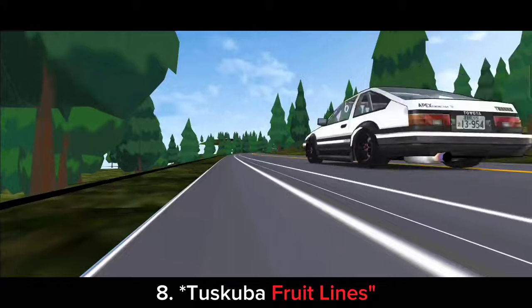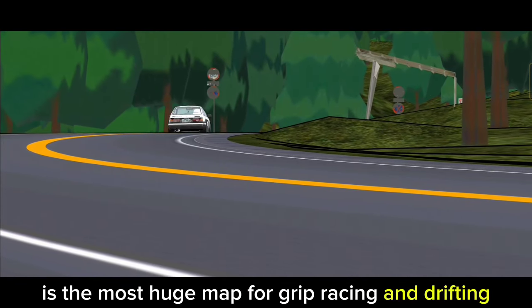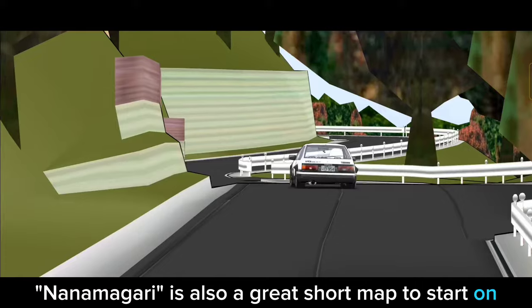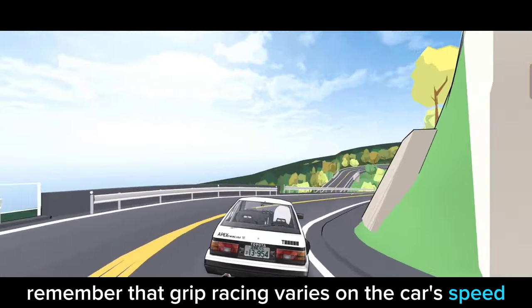Tip 8: Tsukuba Fruit Lines is the most huge map for grip racing and drifting. Akina is also a good map for tight spaces. Nana Magari is also a great short map to start on.